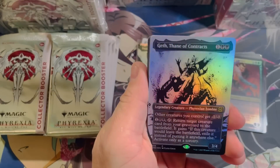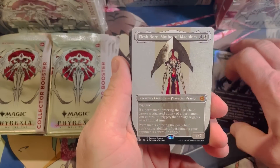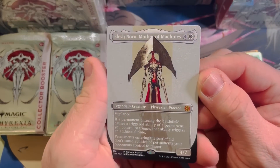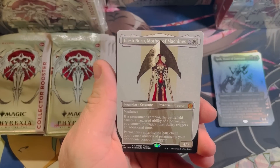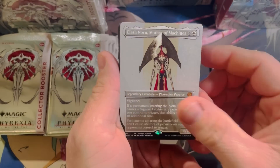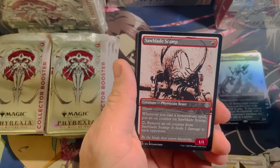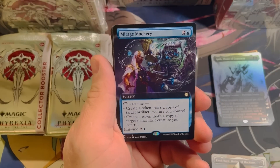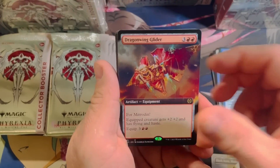Pack four, we're starting off with Geth. What in the world — another Elish Norn! All I gotta say is, Allison, congratulations, because this might be the best box of this set that can possibly be opened so far. And that one has a special name — all the other ones have the set symbol of the set they came out of.